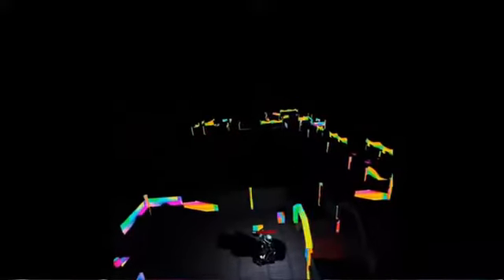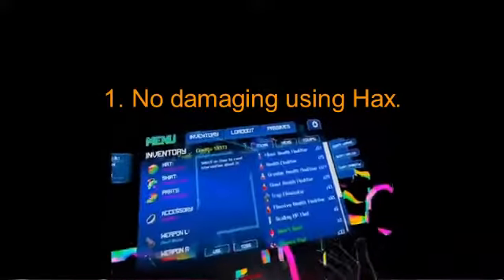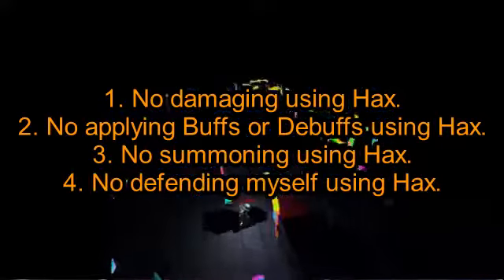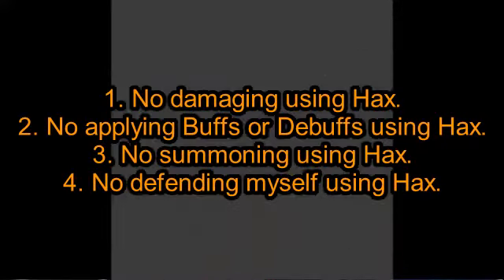But first, let's go over the rules. It might sound strange that we need rules in the first place, but it's not as self-explanatory as you'd think. The rules are: 1. No damaging using hacks. 2. No applying buffs or debuffs using hacks. 3. No summoning using hacks. 4. No defending myself using hacks. That last rule is new — it's there because of defense effects.